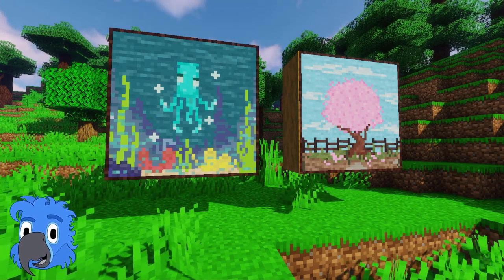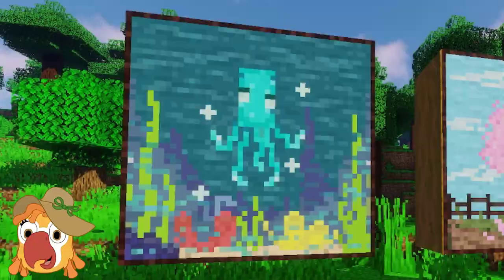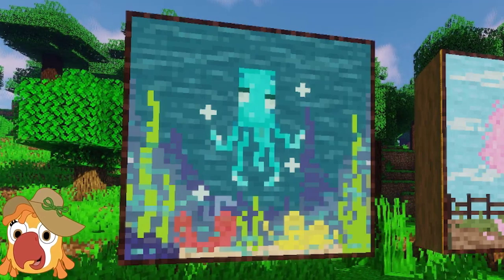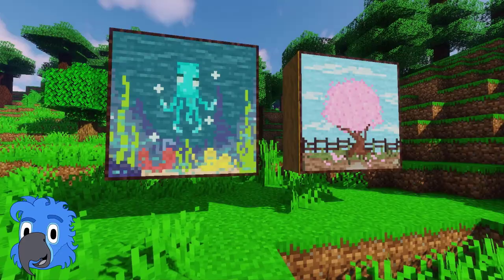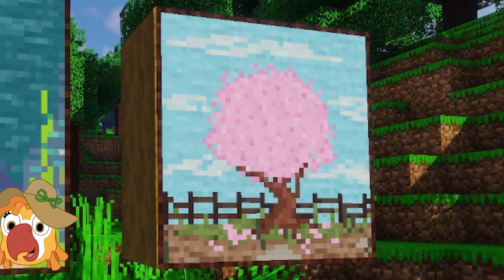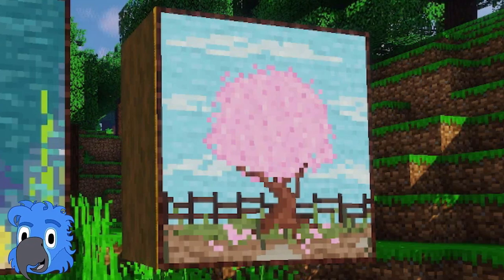The good old glow squid and secura tree. I improved the squid so it kinda glows in the painting and I removed the bubbles. And the secura tree? I improved the colors and added a sky with clouds. It looks fantastic.